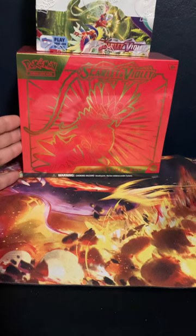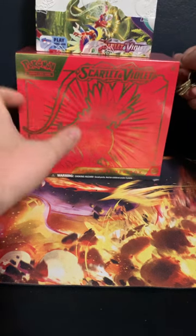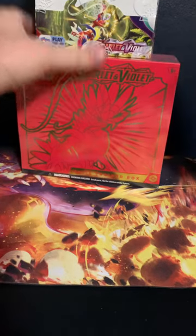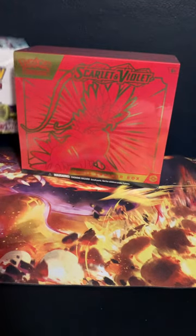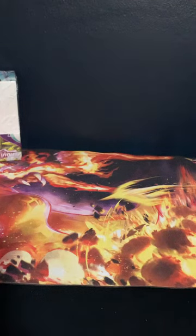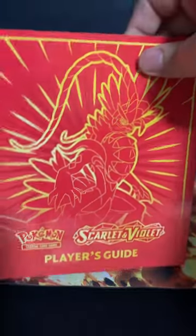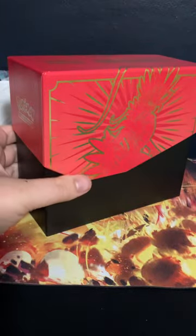Let's go ahead and get my handy dandy keys here to cut open this box. There we go. Let's move our full-on booster box out the way so we can get to the goods and open up this ETV. Let's go ahead and unshell that and remove the cardboard. We have ourselves our really awesome Coridon book here, set to the side.